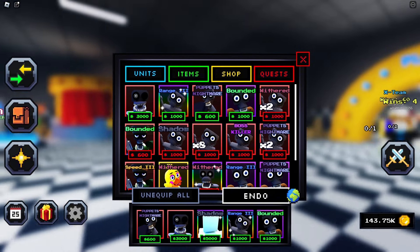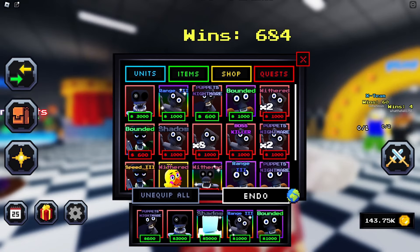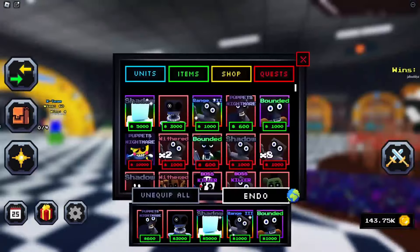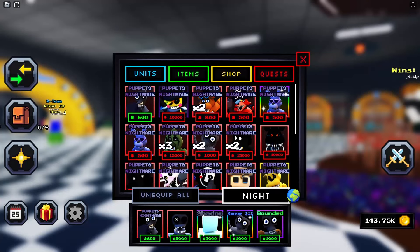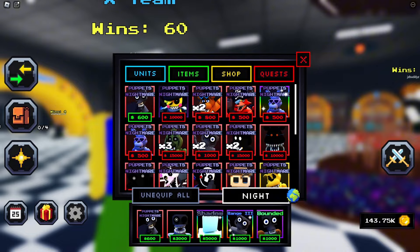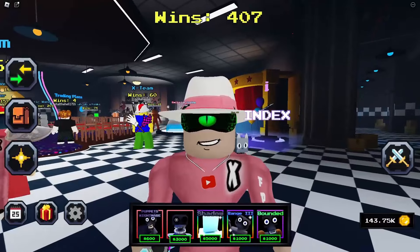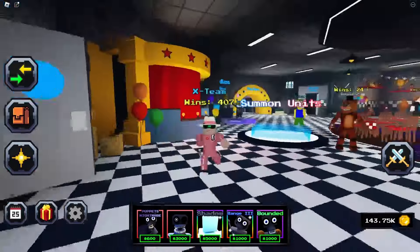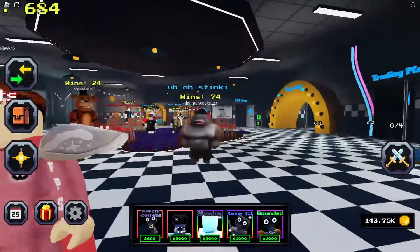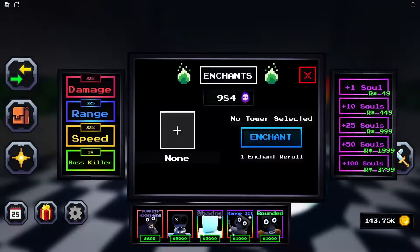So we have the Endo 4, we have the other endos for boosting and range, and we have a Scott just sitting there. We're not gonna use the new nightmare unit yet - I'm gonna wait on that. We do have the new secret unit, probably gonna use that in a separate video since I haven't tried it yet. Let's go ahead and roll a trait on Endo 4. Let's try to reach 30 or 40 likes on this video.